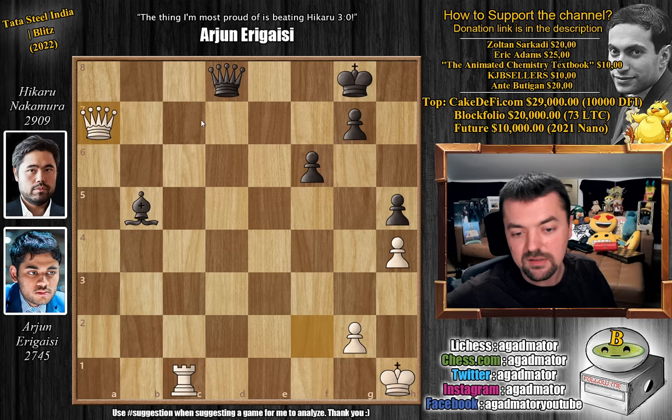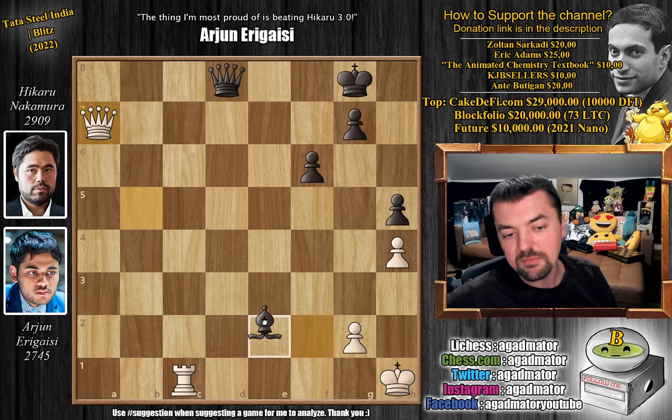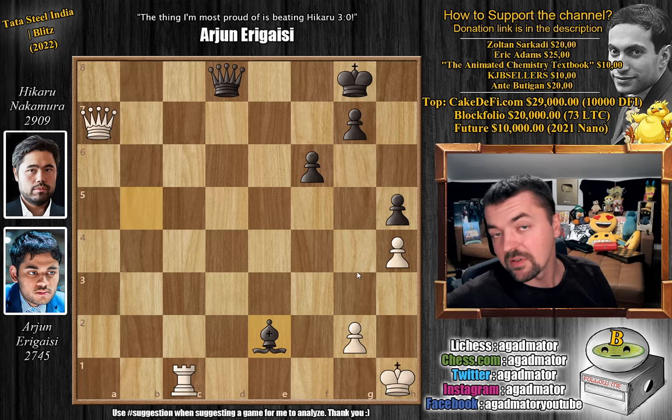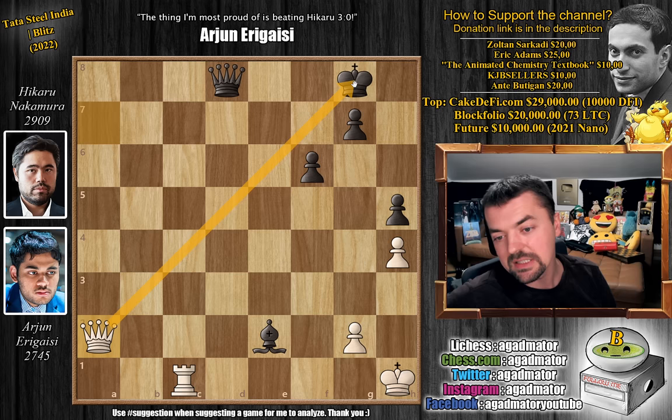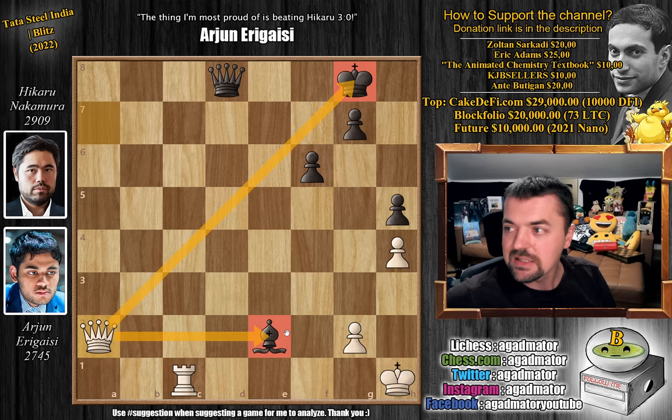Bishop to e8 was played, and now knight captures on b5, bishop captures on b5, queen captures on a7. This is a dead draw pretty much because the white king is so wide in the open. But Hikaru played one of the few moves that blundered the game on the spot — bishop to e2. Now the price of playing blitz: sometimes you miss a nice fork like this. So queen to e8 was played, a check was delivered, and on move 47 Hikaru Nakamura resigned the game.